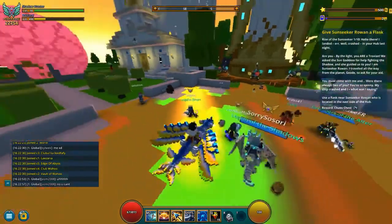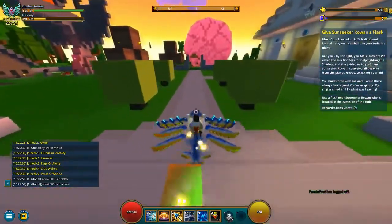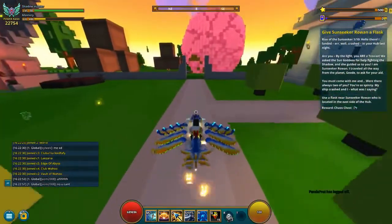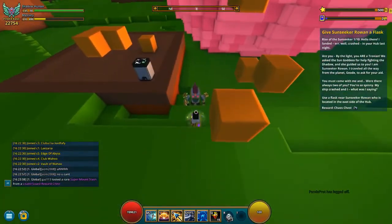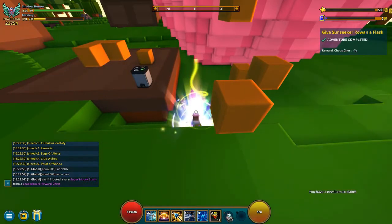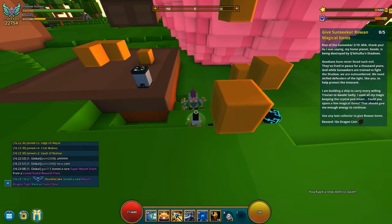Step one is to use a potion next to the NPC guide. You have to go to the hub and take a left — it's on the east side. Just go up to this guide, press your potion, doesn't matter which one it is, and that is going to complete step one.